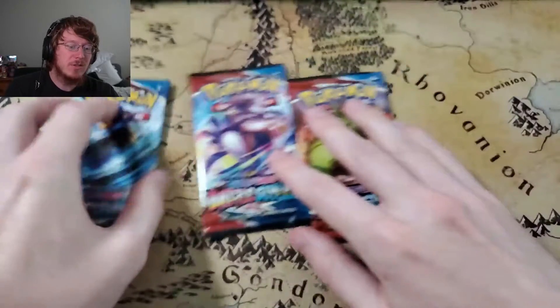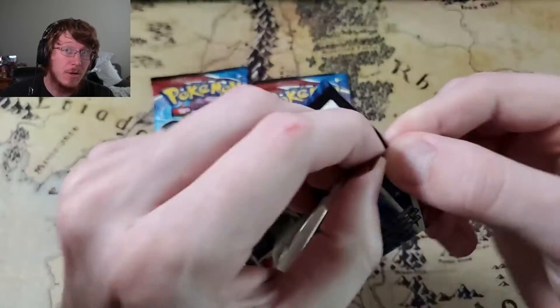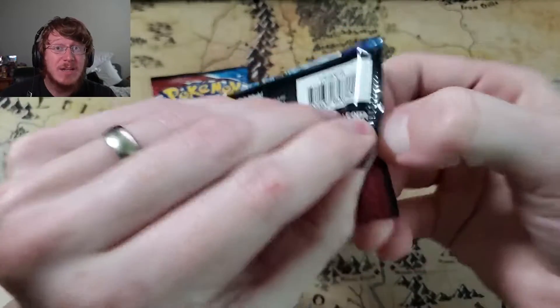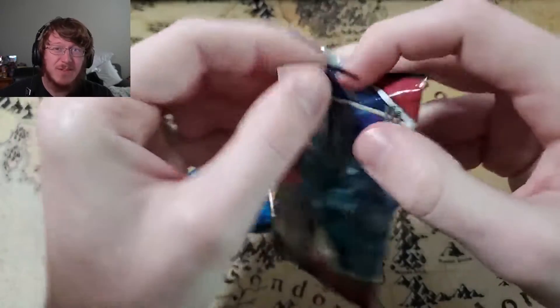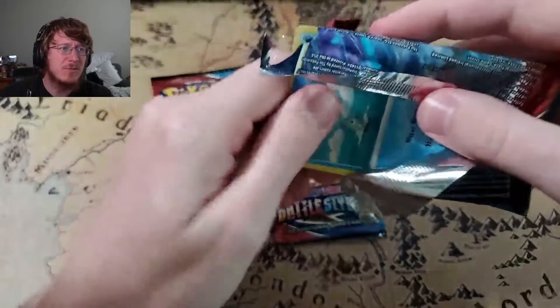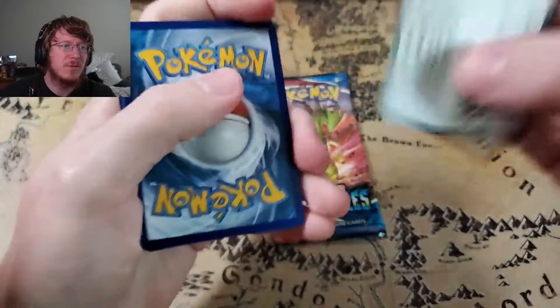And then we've got three packs. We are still hunting for my chase card, which is the Empoleon V alternate art because it's got the Phalanx on it. I pulled it in the Japanese set, so now I'd just like to have it in English as well. The Tyranitar would be cool too, and the alternate art VMAXs would be cool, but for me they're not really the important cards.